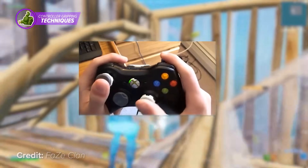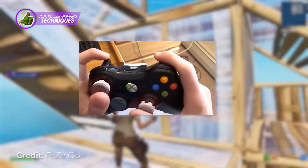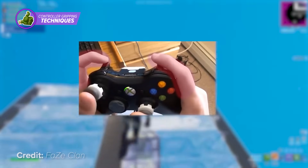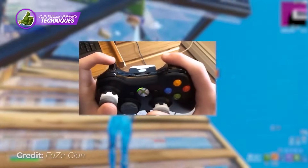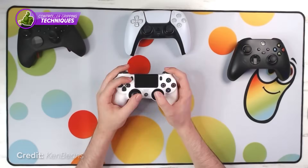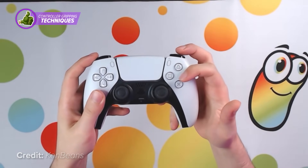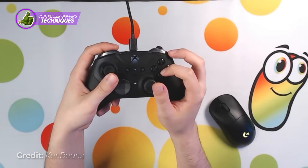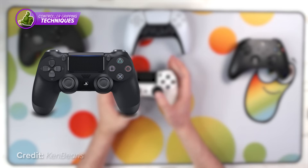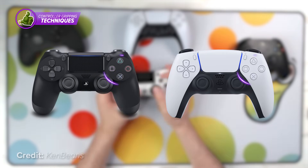You have probably already heard about the standard way to hold the controller: thumbs on the joysticks, index fingers on the bumpers, middle fingers on the bumpers, leaving the ring and pinky fingers holding up the controller. But have you ever heard of the term claw? This way of playing controller is very efficient and logical. Instead of putting your right index finger on the bumper, try and hover it above the four buttons on the top right. If you're on PS4 or PS5 controller, those buttons would be square, triangle, circle, and X.